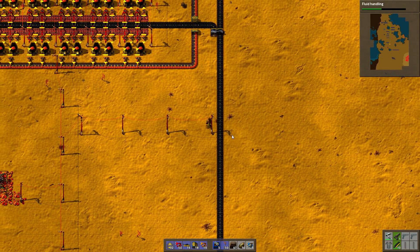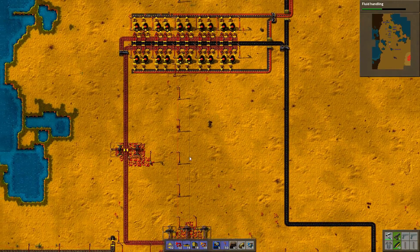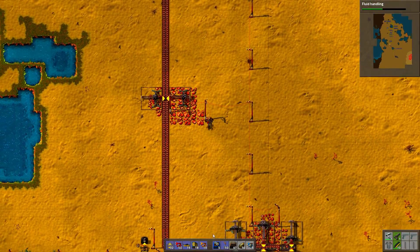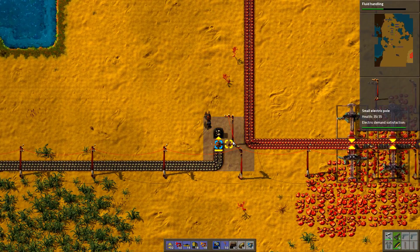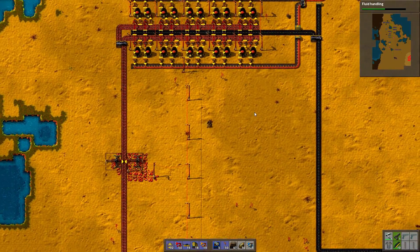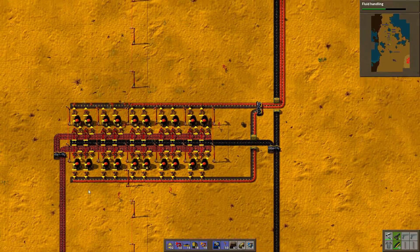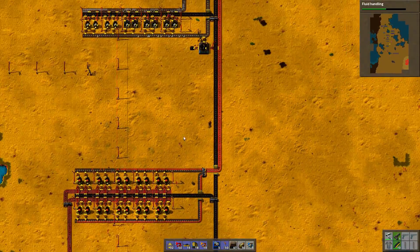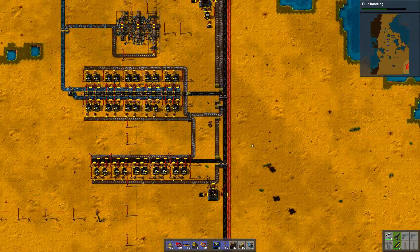Let's just get rid of that. Every time I disassemble something, I'm going to take all the obsolete stuff like small electric poles and move them to the obsolete chest the next time I'm near it. This actually doesn't need any lamps because furnaces make light on their own — so this is one exception to the normal rule.